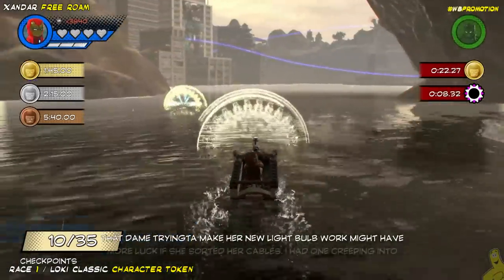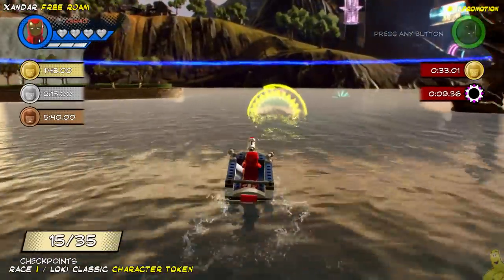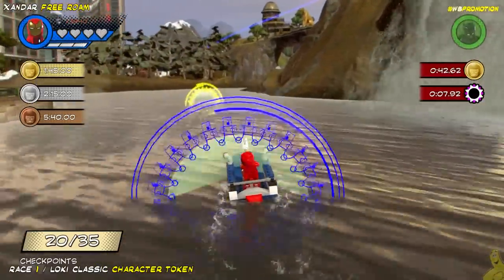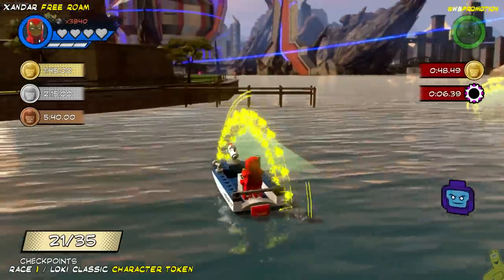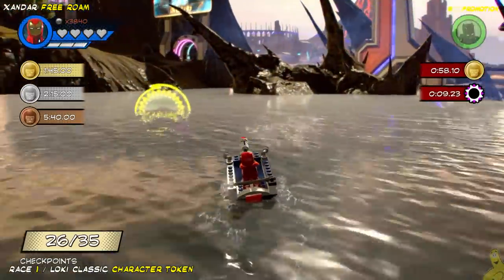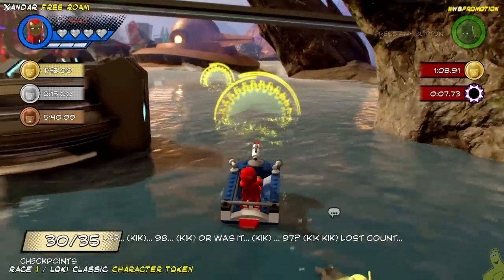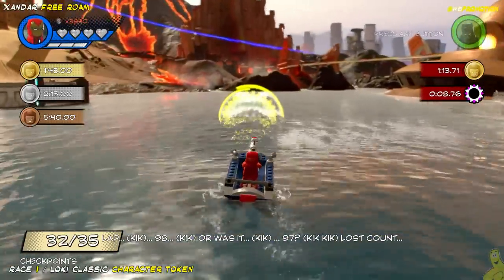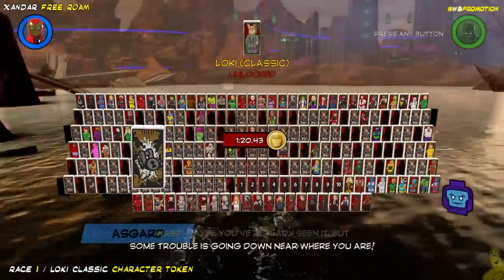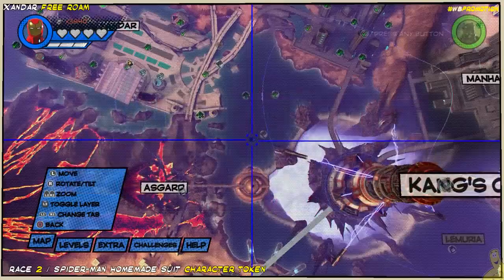The boat race has 35 checkpoints — just pay attention to which way the next checkpoint is angled. There are a couple of doozies with hard turns left, hard turns right, or almost 180s. If you mess up, just hit the Circle or B button to restart. I almost overshot a couple. Basically just be on the prowl for the restart button if you make mistakes. We go ahead and finish with plenty of time to spare — even if you go slow you should have no problem, and Loki Classic character token is added to your arsenal.